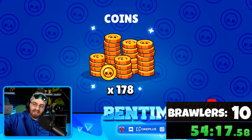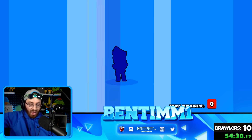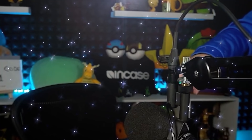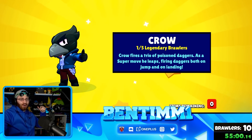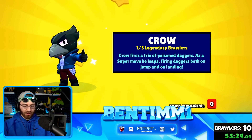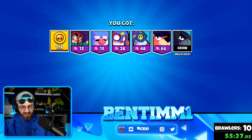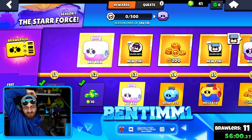At time 54:16 we pulled a mega box — and someone in chat called Crow — I literally saw it scrolling up — and we pulled Crow! A legendary! You know how low the chances of that are — incredibly low. I feel sorry for those who don't get great luck in Brawl Stars, but it feels amazing when you pull a legendary. Our legendary chance is now at 0.05.